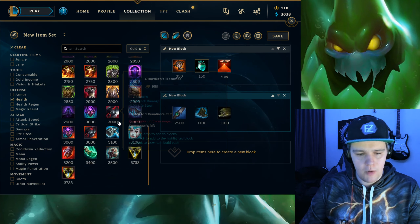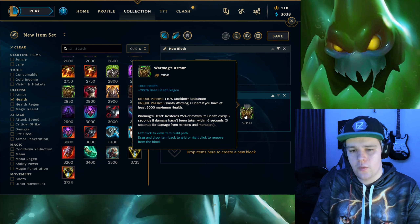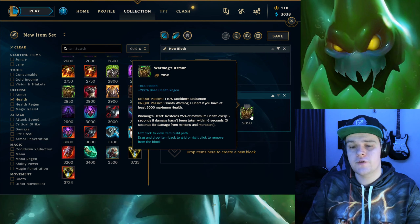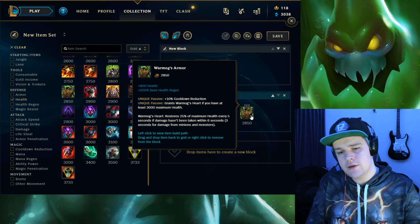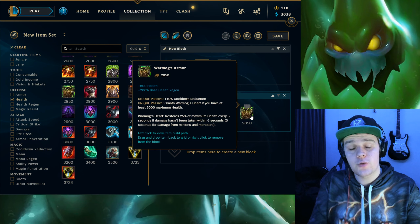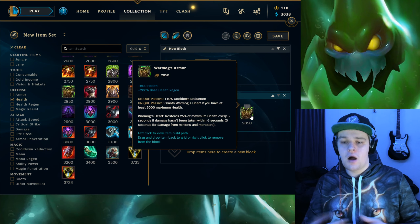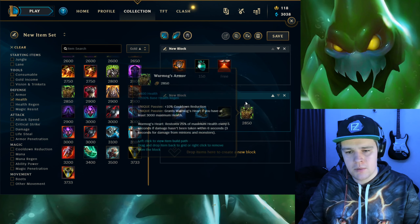Your main initial item on Zac is Warmog's Armor. Warmog's on Zac is really good because you have high HP, so as soon as you pick it up you'll already hit the threshold to get the Warmog's passive effect. This lets you constantly keep going aggressive and use Warmog's to reset your HP. You'll instantly go above 3k HP, and the synergy with Aftershock is immense - you gain a lot of armor and magic resist from Aftershock roughly every 20 seconds. You can go in and out of fights consistently without risking too much. Warmog's is definitely his core item.